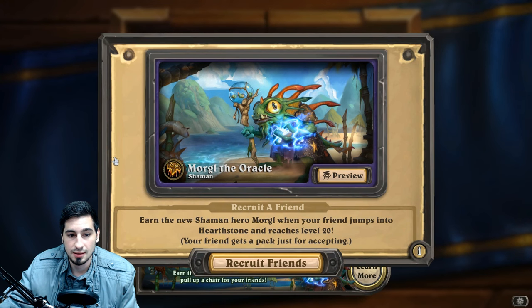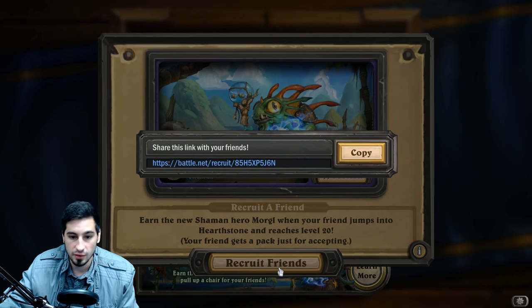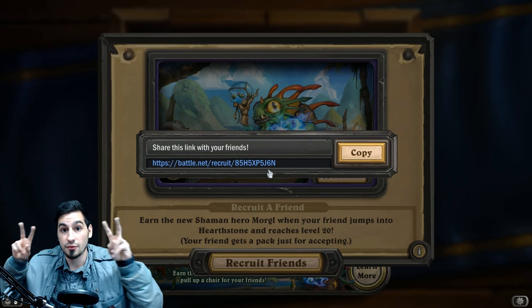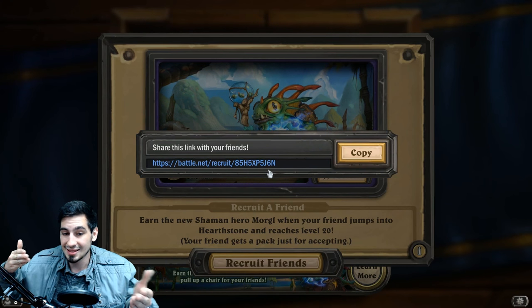There is no option to purchase this with real life money, so this is currently the only way. So when this screen pops up, if you want to go ahead and click the recruit a friend button, or go to Blizzard's website where you can get the link, you share this link to your recruit a friend, which is going to be you in this case.